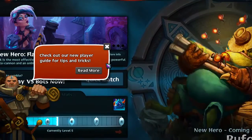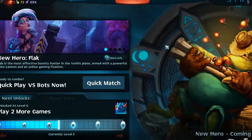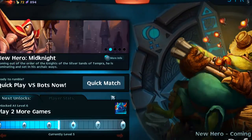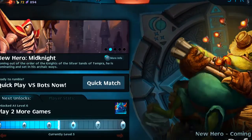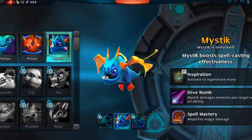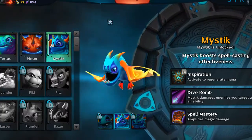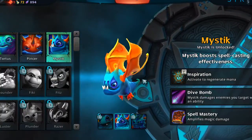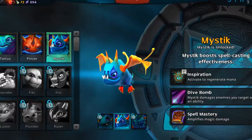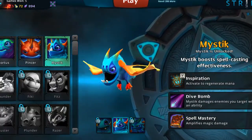I get a new pet at level six — Mystique — which regenerates mana, so that's more for wizard characters. Your pets basically determine what kind of additional skills and bonuses you get, depending on the character you play. I need to play a few more games before I can craft again because I need 280 more crafting units. Anyway, this is Strife in a nutshell.